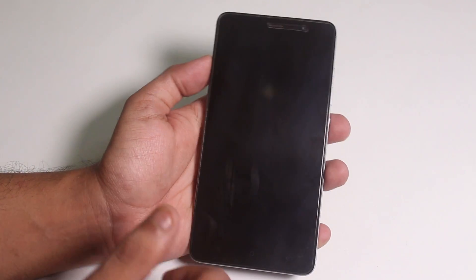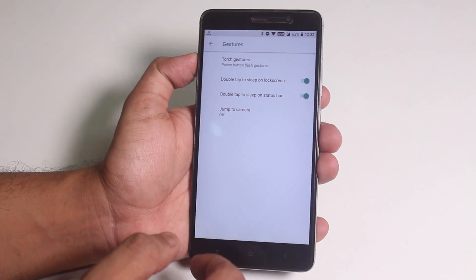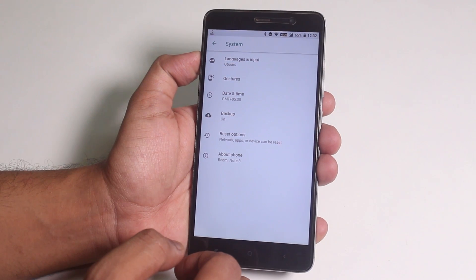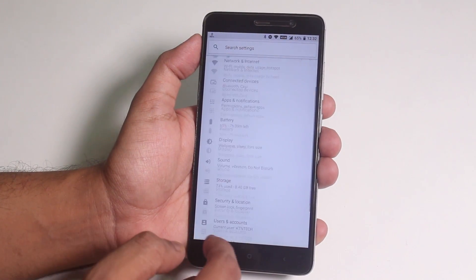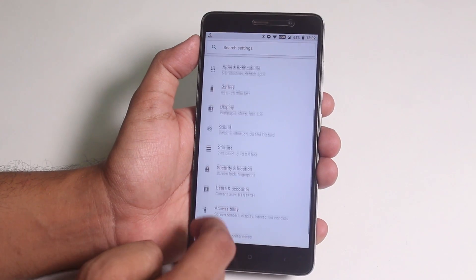Note that there is no double tap to wake option present on this ROM. Also, there is no specific settings panel for customizations — everything lies inside normal settings like display or battery.